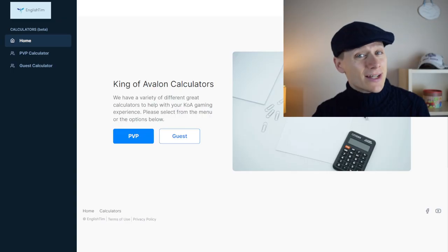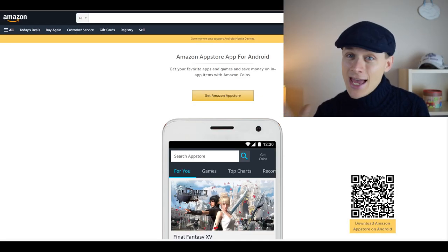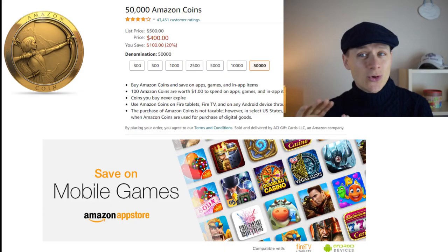If you're spending in-game, try and use the Amazon App Store if you can. If you're an Android user, you can get up to a 20% discount on all your spending in-game — that could really help grow your account faster.